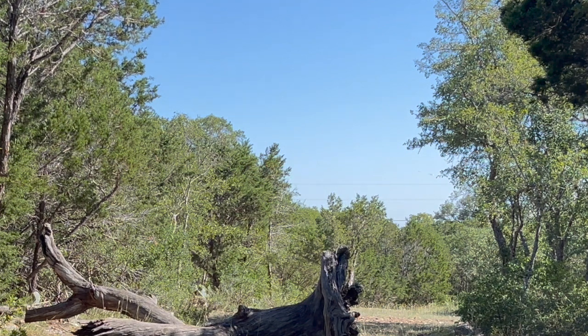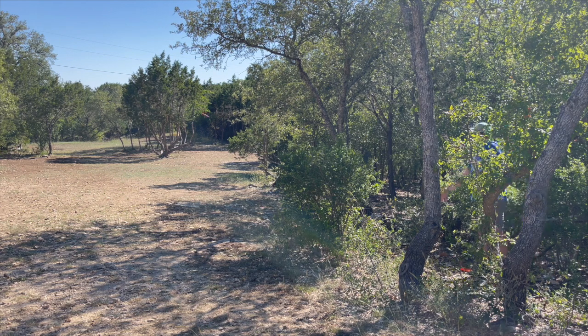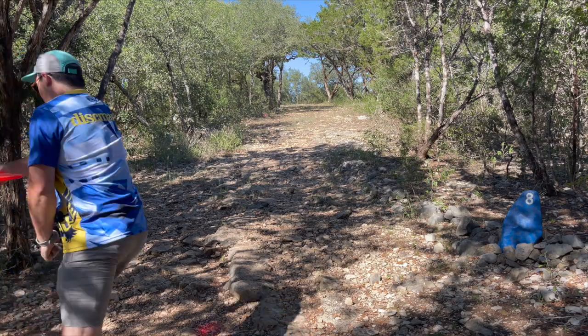Hole seven, 348 feet — similar to hole two but it's a little longer, so I'm going with my more stable Jackalope. And it wasn't stable enough, so I'm pitching up. It's a funky little tree protecting the basket — I'm trying to scoot under it. Hole eight, 432 feet — this one, the first shot is uphill through that window.